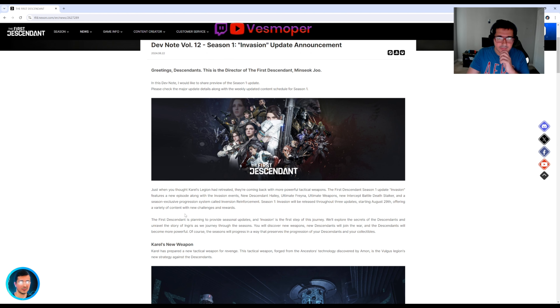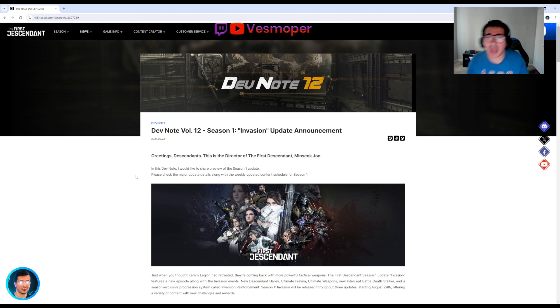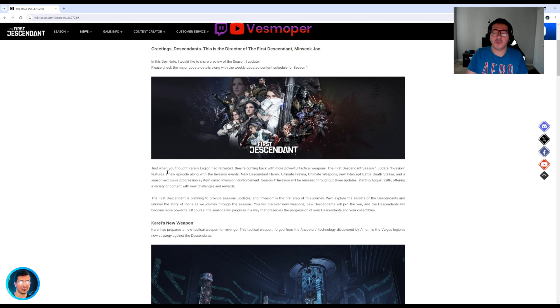In The First Descendant we have a greetings from the director for Dev Note volume 12. There is a major update for Season One with patches and new content. We have a new descendant, a new exclusive story for Fraina and her ultimate, a new module for Fraina, and also a new void intercept boss.